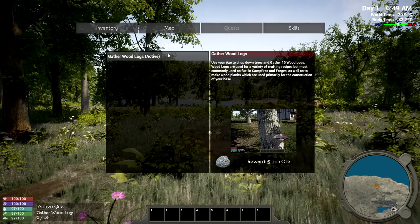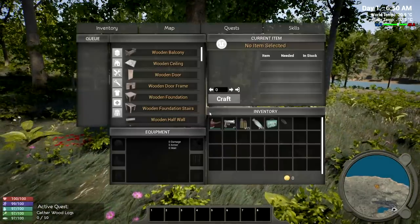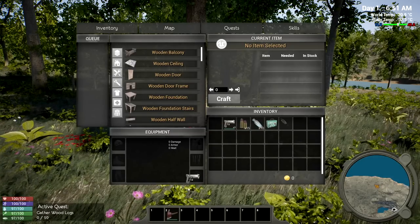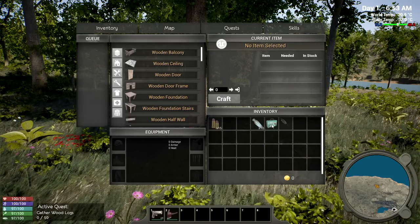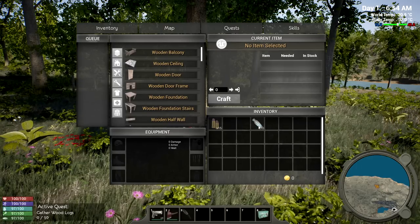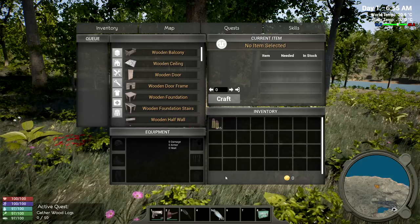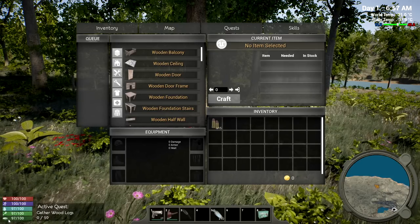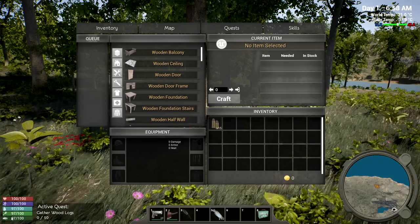Let's make that quest active. Do we have anything in our inventory? We have an axe - that's good. We have a pistol to start off with, some ammunition, a first aid kit, a torch, and some bottled water in case of emergency. On the left-hand side we have our stats. We need to be careful - there might be a mental state. Is that stamina? Maybe it's food and water.